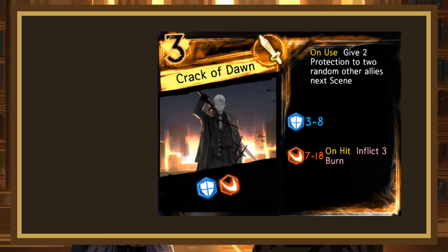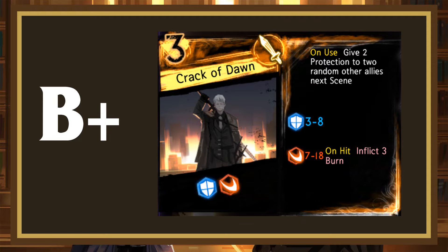Crack of Dawn is a 3-cost rolling 3-8 block, 7-18 slash, inflicting 3 burn on hit, and on use it gives 2 protection to 2 random other allies next scene. Protection at this stage of the game is still mostly irrelevant, but it's not nothing. 3 burn as well isn't incredible, but not terrible. The rolls are pretty good though — the weak die being a block is nice because it can mitigate strong dice, and the terror die will obviously beat almost anything at this stage. While I would have liked to see 3 dice on this page, it's still really efficient, has good clashing, and decent damage. This page is a solid B+, and is a bit stronger in a deck that focuses on burn to maximize the effect.